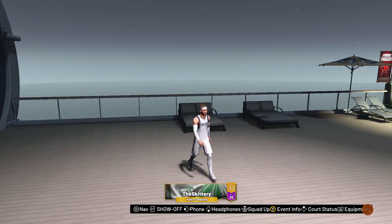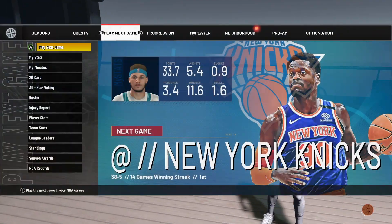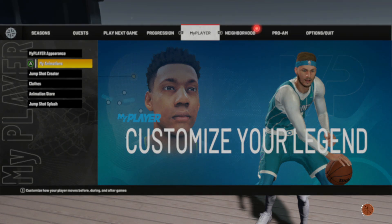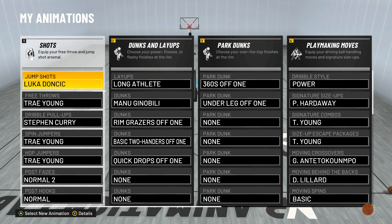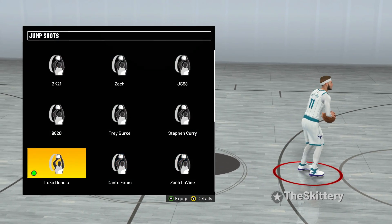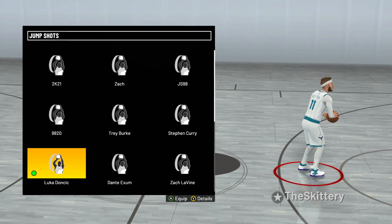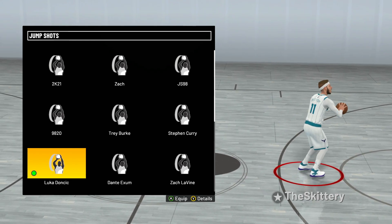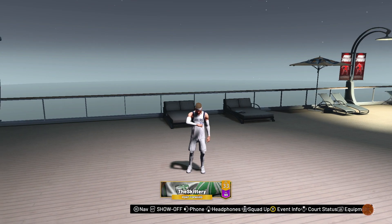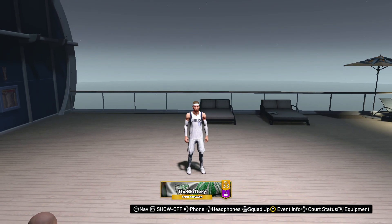I'm going to be running my man Noah — I'll leave his link in the description. I'm doing this different than my NBA player videos from last year. Last year I just used whatever — put on the outfit, face scan, and that was it. This year I'm going to be using their jump shot. As you can see, I got Luka's jump shot right here. And knock on wood, this is looking crazy. We're just going to see what it's looking like — let's go ahead and get into the games.